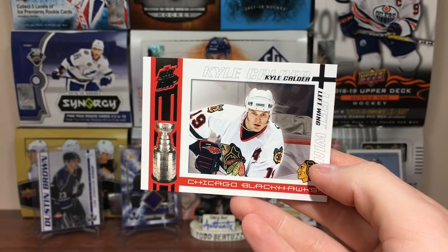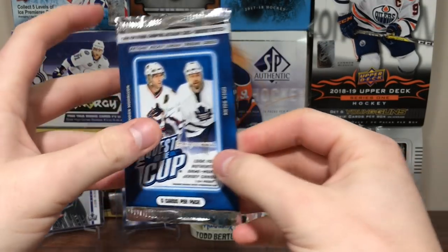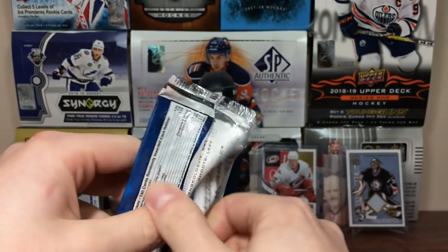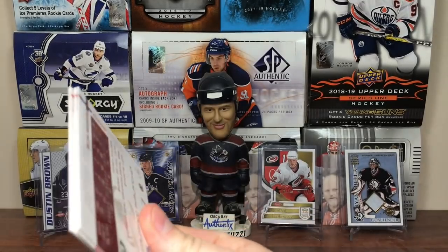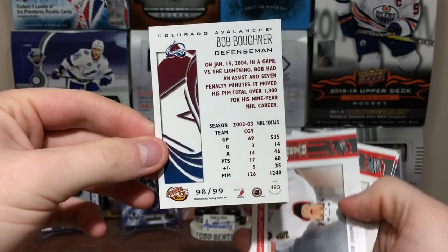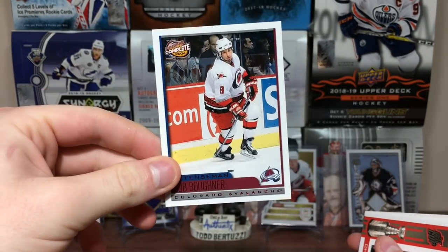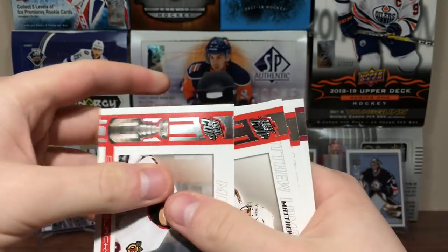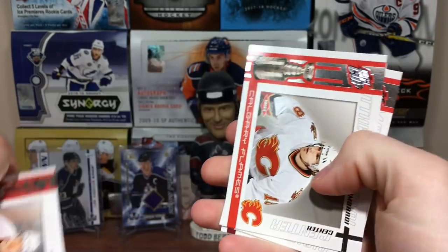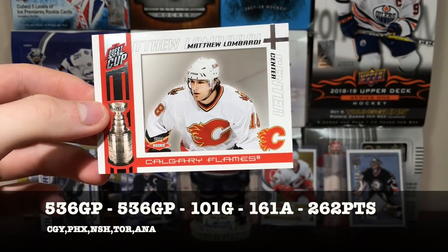Got Marian Hossa and Kyle Calder. We got a red — Bob Boughner — is that numbered? Yep, number 98 of 99. Complete Bob Boughner red. Got Mark Bell again. Another rookie — Matt Lombardi. He was half decent. 189 of 950. Matt Lombardi.